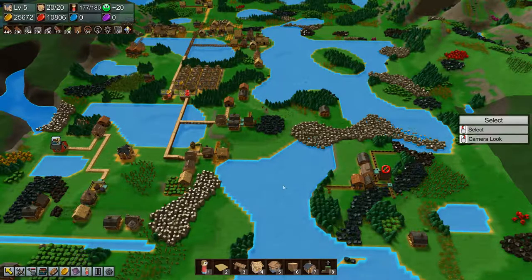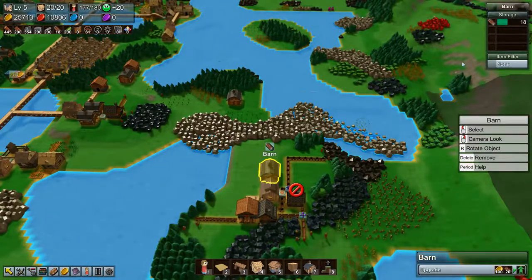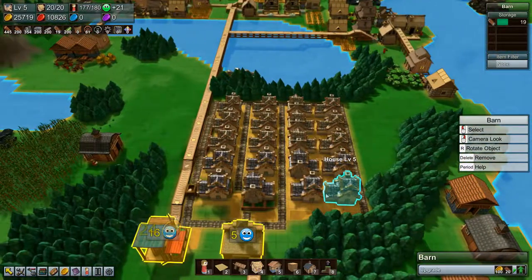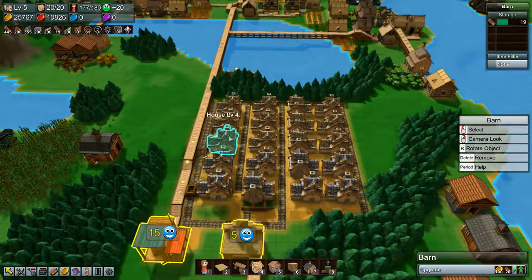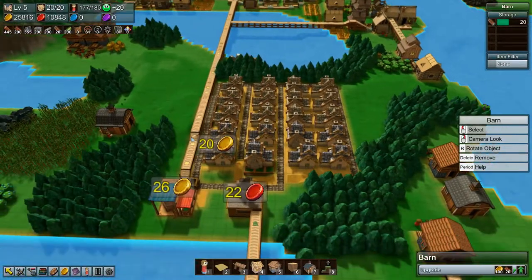Hey everyone, I'm Nog and welcome back to Factory Town. In the last episode we got reinforced planks going. We have a few stored up - not that many - but we've used some to upgrade some houses to level 5. We still need to upgrade quite a lot; we've upgraded 8 out of 20, so there's a few to go yet.